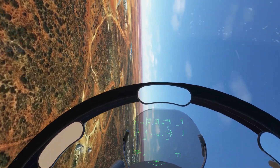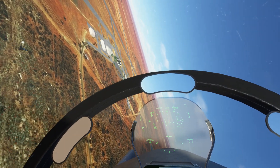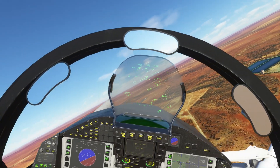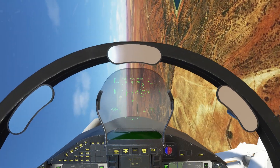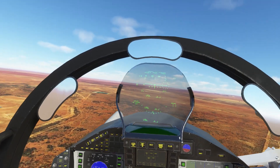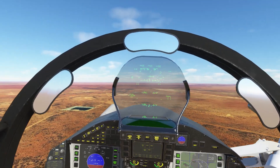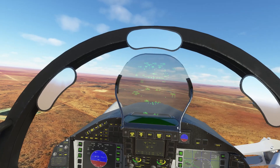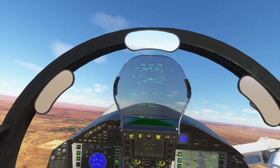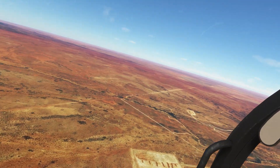A couple of stall warnings there. 350-odd knots. Nice, very close. Certainly feels very fluid stirring the stick out there, kicking the rudders. Let's do a maximum right roll. Pretty brisk. Pretty brisk.